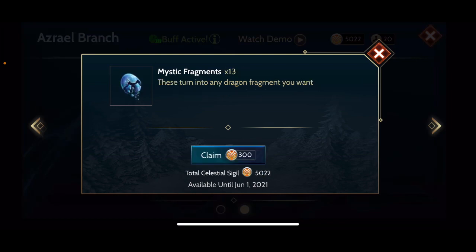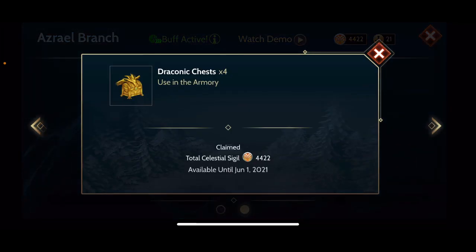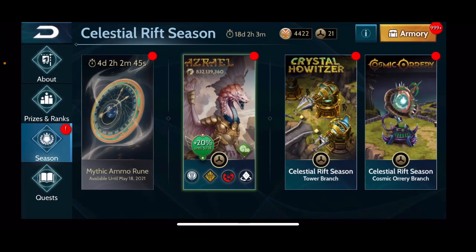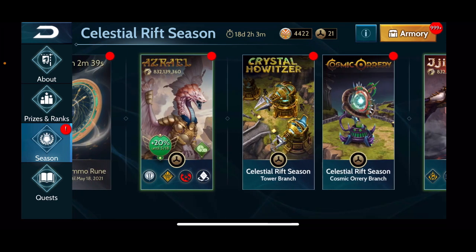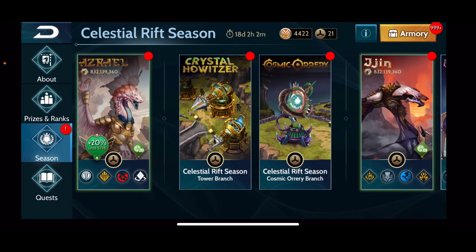We've got the branch completed; this prize is free so we'll go ahead and take those, and then we have the repeatable draconic chests as well. I'm going to save the sigils I have now in case another limited time branch comes up that I want to grab, and then at the very end of the season I can use the super sigil chests to finish off the draconic chests at the end of the Asriel branch. Let me know what your plan was this season, what you did, what you're planning to do still, and how you've enjoyed this season so far. I hope this video was helpful — good luck and I will see you in the next video.